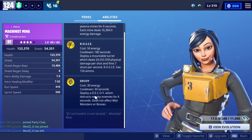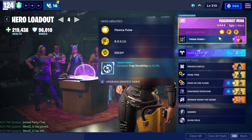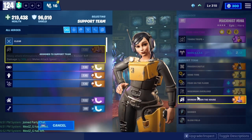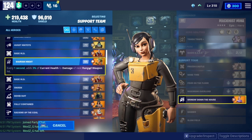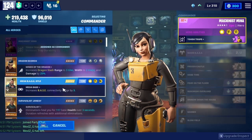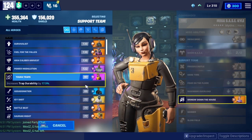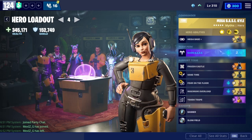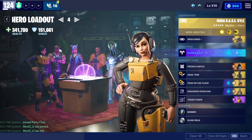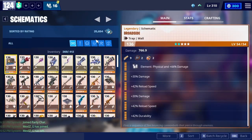Her abilities are Plasma Pulse, Rosie, and Decoy. The Decoy costs 30 energy and has a 30-second cooldown. I'll probably just slot her in here, though I don't think I'll use her unfortunately. I feel like there are better options, but it's okay — I went down a couple spots but it's fine.